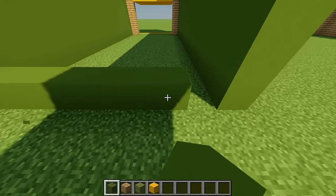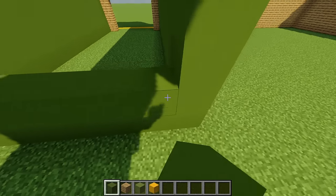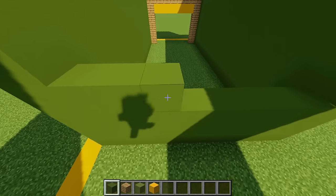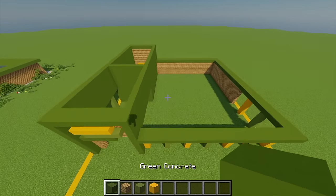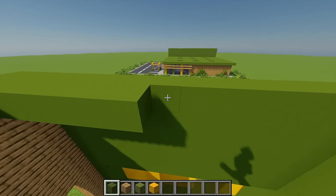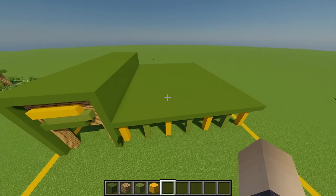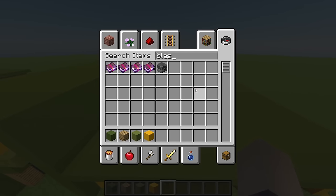Once that's done, from this point I'm going to build along to meet with this edge just there, then build this whole section up all the way to the top. Next up with some green concrete I'm going to fill in all of these hollow areas in the roof.